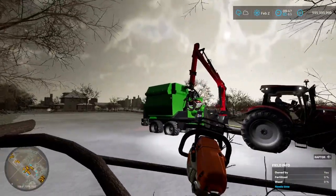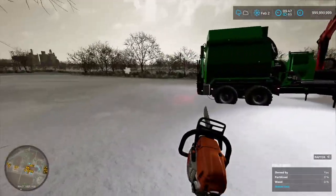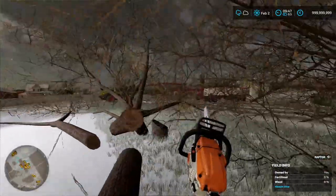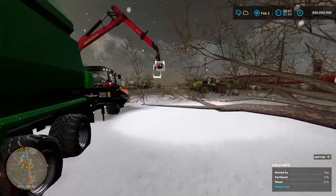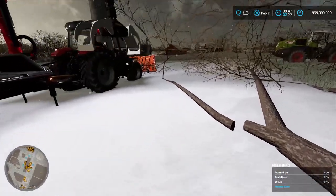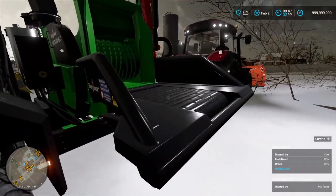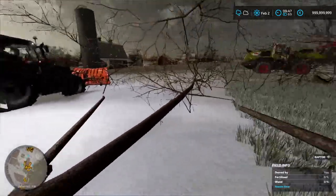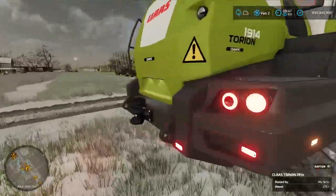We're going to have to take a first look at every trailer, every truck, all the different production chains, how silage is different from before, how many vehicles there are. We've got to goof off like our typical wood chip bridges we built in the past, conveyor belts that go across the map, putting every vehicle on railroad tracks and seeing if you can stop the train in Farming Simulator 22. We've got lots to do. Oh, you already got the chipper here. Can you reach over to this one? This one might be pretty big.